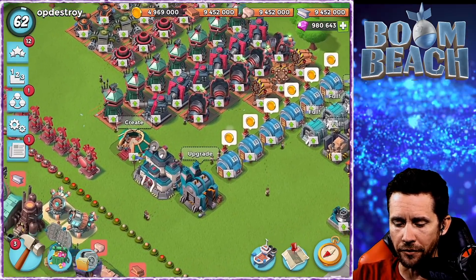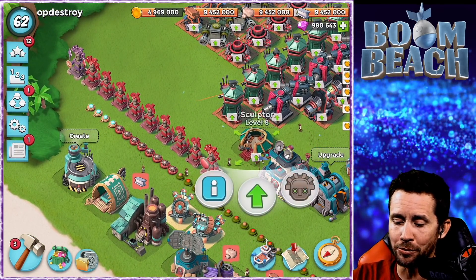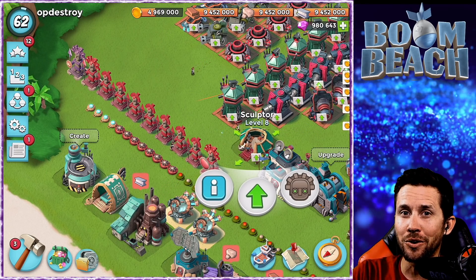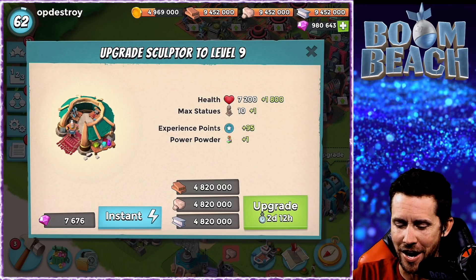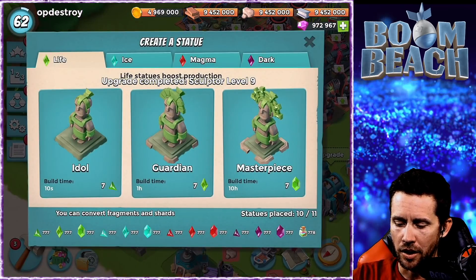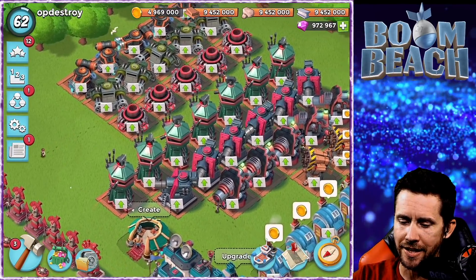With HQ 24, I also want to show you - the Sculptor gets an upgrade as well. With the upgrade we get an extra statue, so instead of having 10 we now have 11. We're gonna upgrade the Sculptor to level 9, instant that right there, and now we can build another statue.